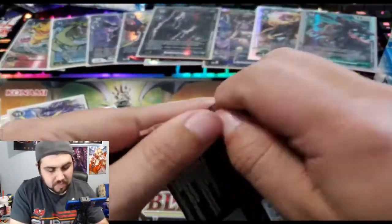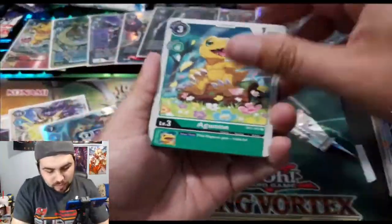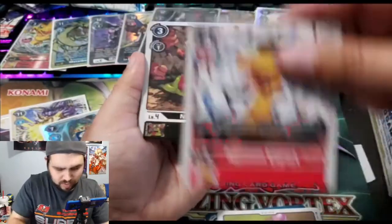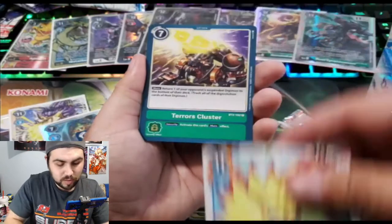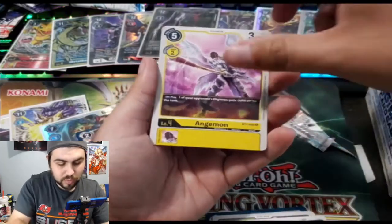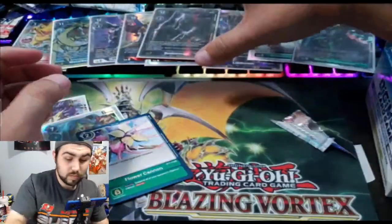Let's see if this is Omnimon — at this point I don't think it is, but you never know, right? Agumon, Lilymon, Boring Storm, Gomamon, Agumon, Agumon Expert — I think that's a playset, if not three out of four. Numemon, Kusarimon, MegaCabuterimon. Saberleomon — Terror's Cluster is one of our rares. And Agumon. No Omnimon, unfortunate — but honestly, pretty good pulls nonetheless.